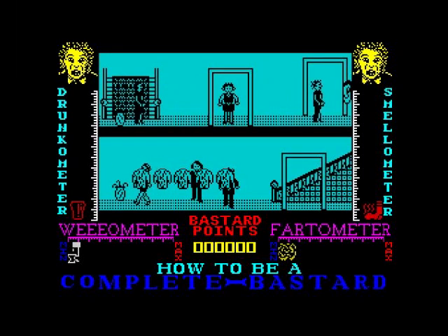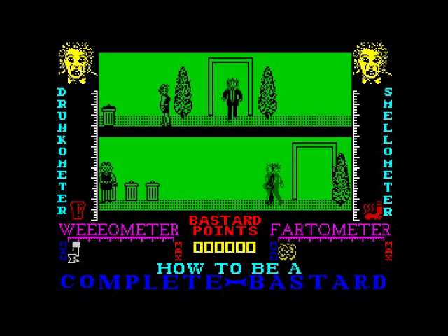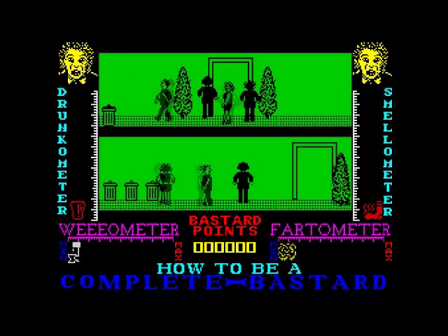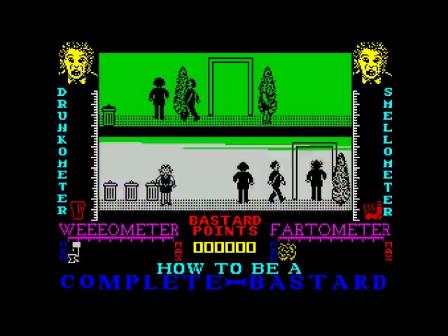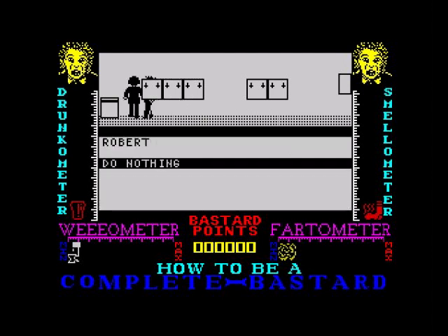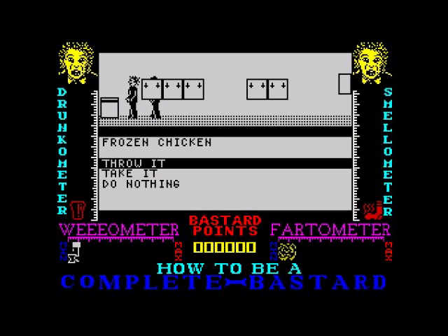This is much better than playing the Young Ones. Let's go through that door — I can't go that way. Maybe I need to line myself up. Okay, so what's this? Freezer, search it — frozen chicken. Let's take it. Search it — frozen pizza. Take the frozen pizza. Nothing left in it.